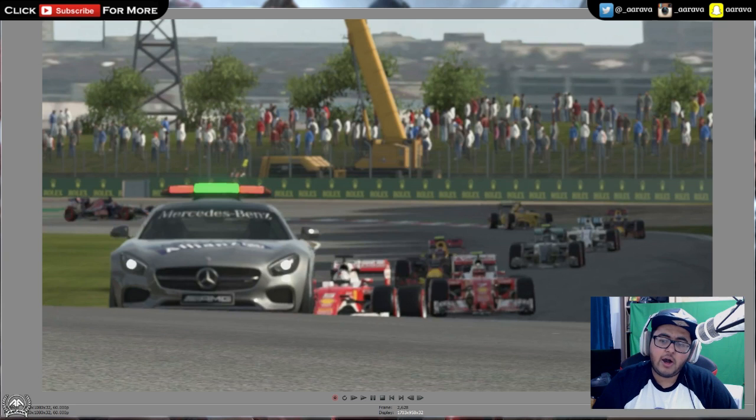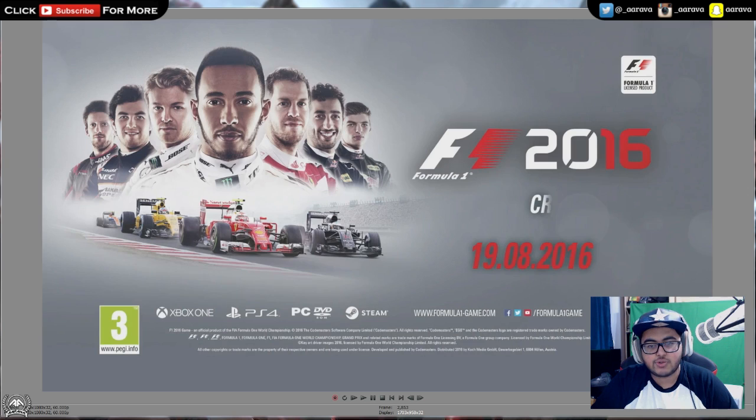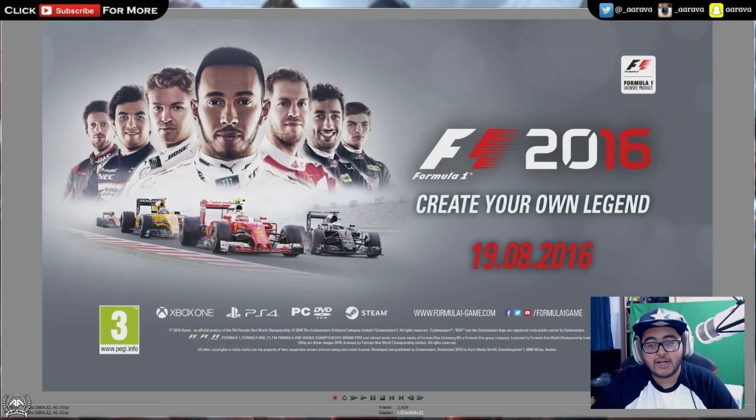And then here's a shot of the safety car with a few cars kind of out of place weaving around. As I mentioned in previous videos on the safety car feature, you can now weave around behind the safety car — you're free to move around. And then we just end with a cinematic shot of Sebastian Vettel and cut to the end slate. 19th August is the release date — we've known that for a while now.